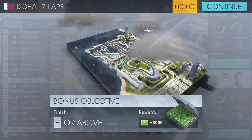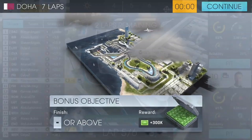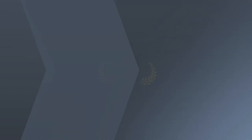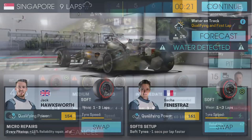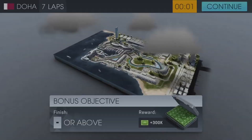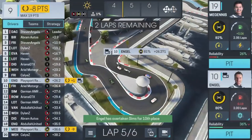For fans of motorsport, being able to manage your own team would be an incredibly enjoyable experience. This is where Motorsport Manager Online comes into play, allowing you to use your strategy and management skills to build a car, manage a team, and create a race-winning strategy. Unlike the previous offline Motorsport Manager games, the online variant sees you fight against the best in 10-player online races. The game also features big-name teams such as Audi. The game is available for free on iOS and Android.